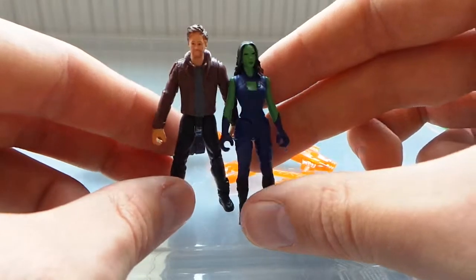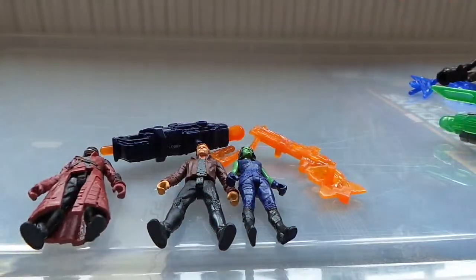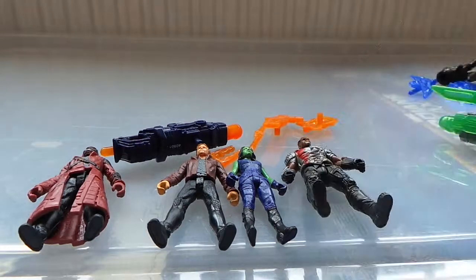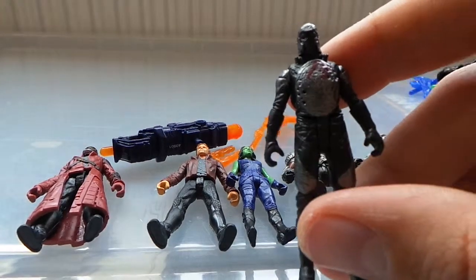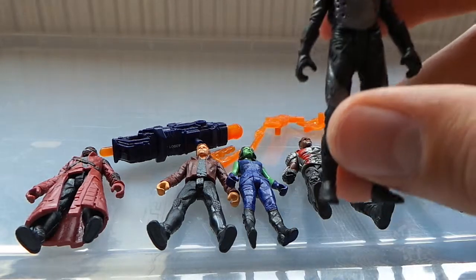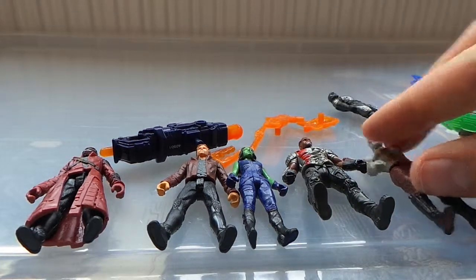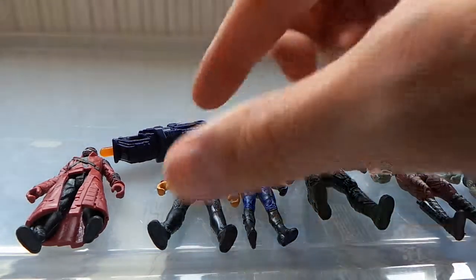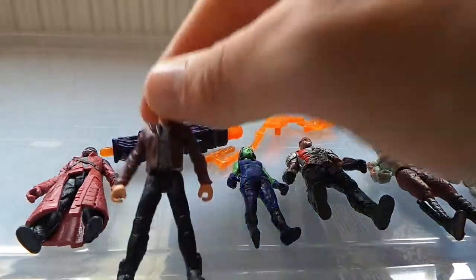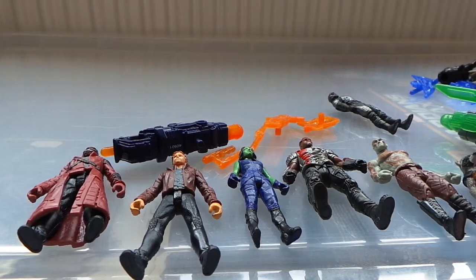These two-and-a-half inch figures are really nice for their size. When I first saw them I thought they were all right — but then they come with vehicles too, which is great. For five or six pounds, they're not at a deluxe price point, which is now about nine pounds — ridiculous. At the price you're paying, these are really good and I recommend picking them up even if you're not a fan of the film. The figures just look really nice. I'll be getting the rest of the ships this week and we'll have a look at the Milano — I think that's what it's called.